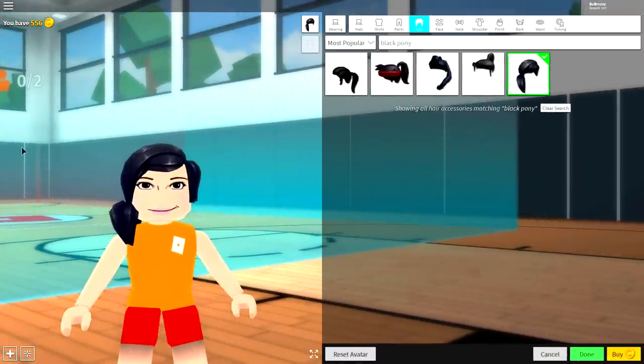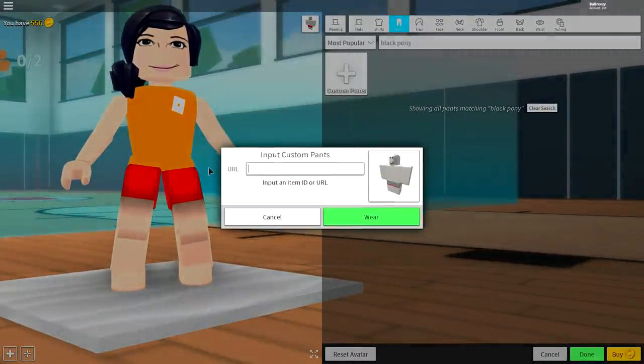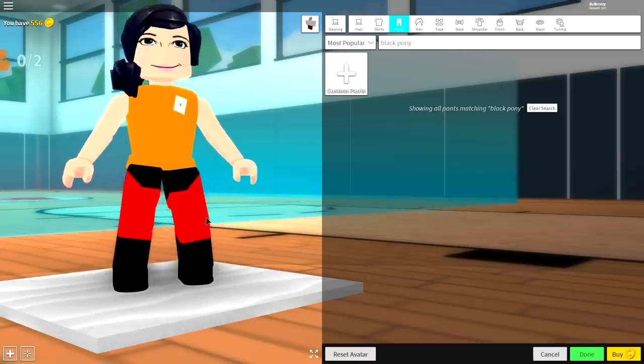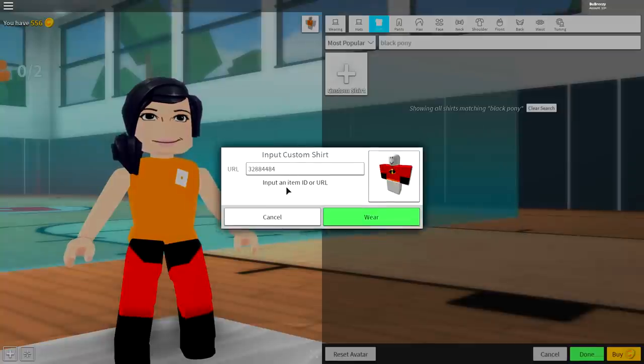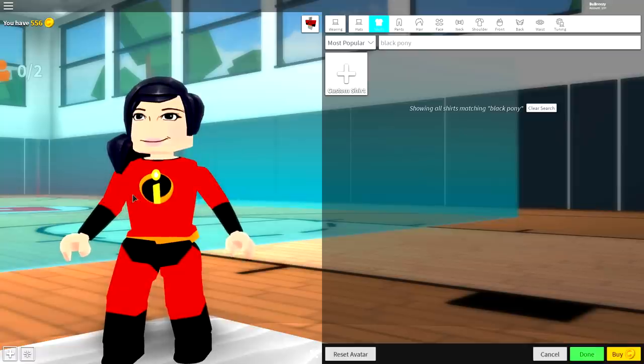Next we need to give her the Incredible outfit because right now she is literally a nobody. The first thing we're gonna give her is some tights. Come to the pant selection, click custom pants, and when the box appears, input the following custom code. Once you've done that, click wear and it will give you these amazing incredible-looking pants. Next, do the same thing for the shirt — come to the shirt selection, click custom shirts, input the following code, pause the screen if you need to, then click wear and you will have this incredible t-shirt.